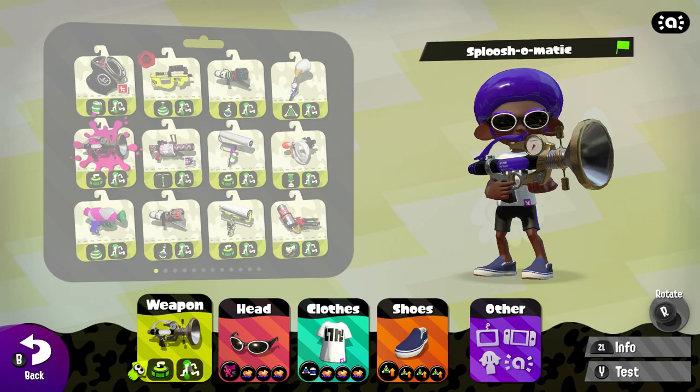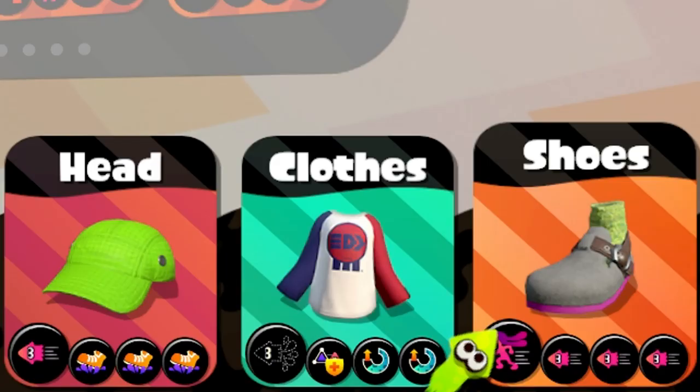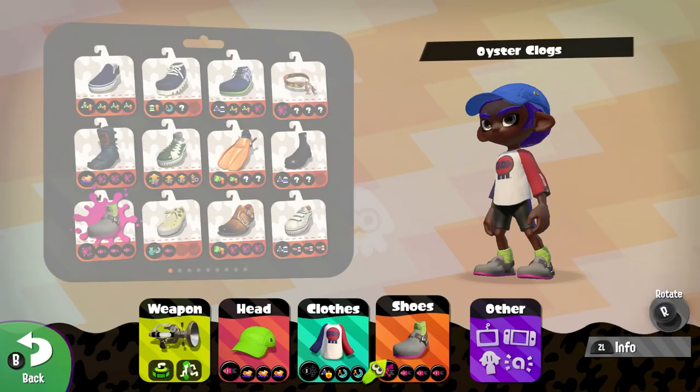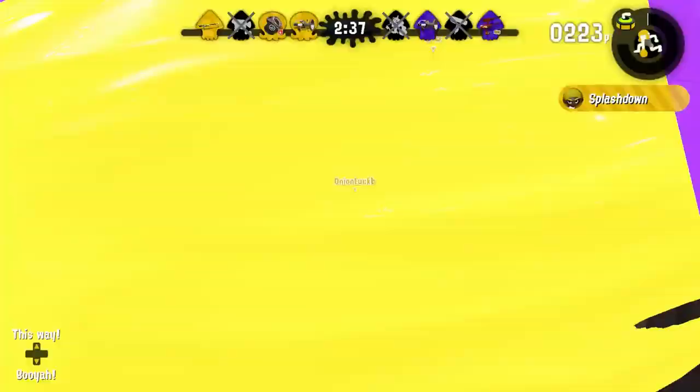Oh shoot y'all, I got my Splooshomack in hand and we're about to topple some fools. I'm about to panic-button the crap out of this thing and dunk on some peeps harder than LeBron James. Let me get my special charge up, and let me get some swim speed up too. There we go, looking stylish. These peeps ain't nowhere near ready.